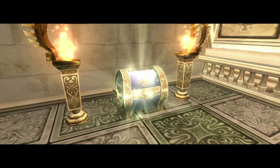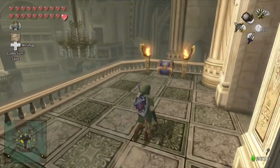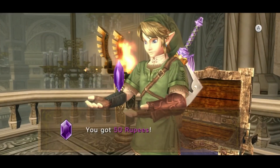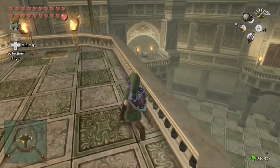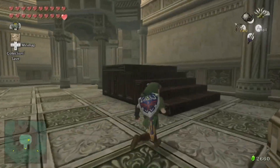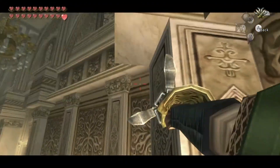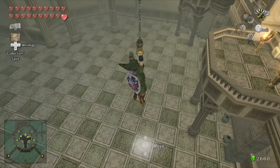Let's go ahead and hit this switch here in the center room — that causes a treasure chest to spawn. Before you jump off this balcony, grab this treasure chest; it's easy to miss if you don't turn the right way. There's 50 rupees here. Let's jump down and use the double claw shots — I always love the double claw shot so much because it makes Link look like Spider-Man a little bit.